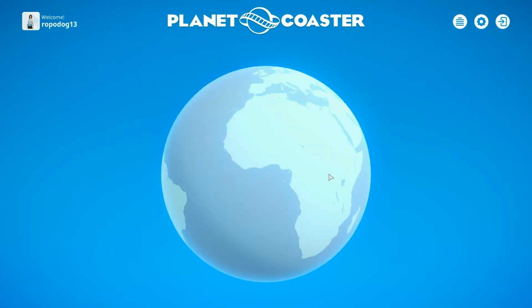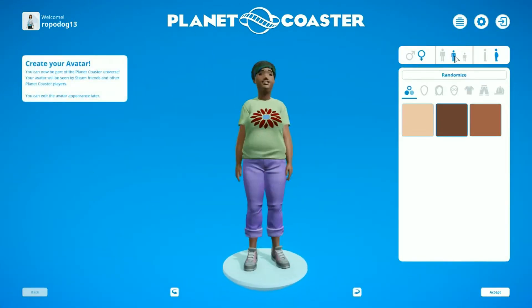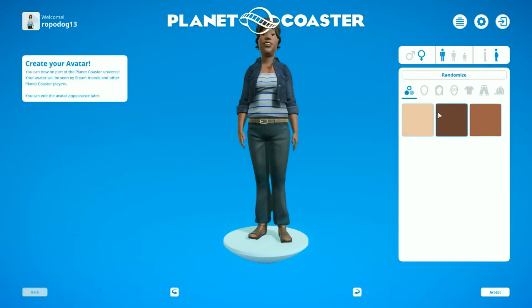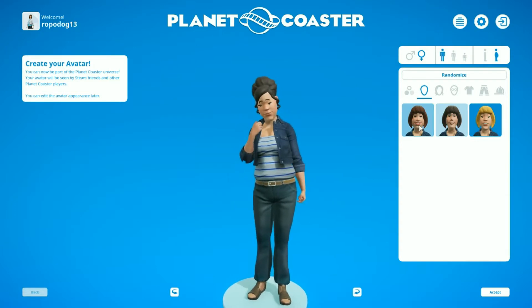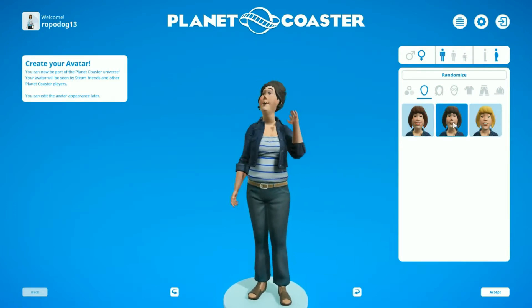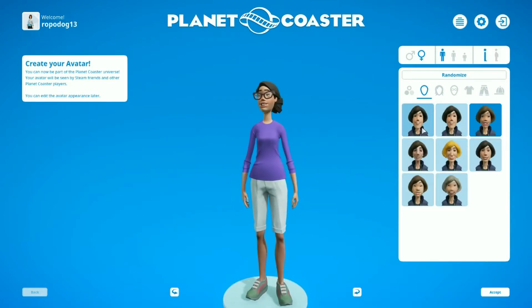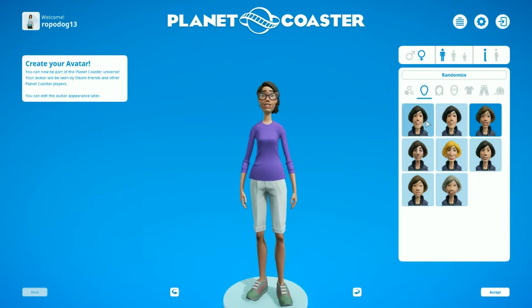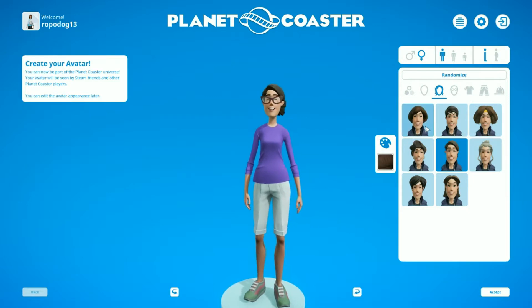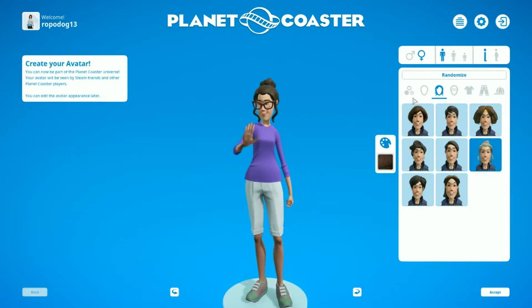Looks like the first thing we need to do is make our avatar. We're a lady. We don't want to be a child, we'll be an adult. Alright, heads. I guess that one? Sure. Hair — none of these look like my hair, so I guess we'll do that one.